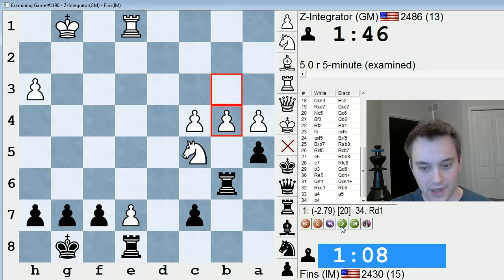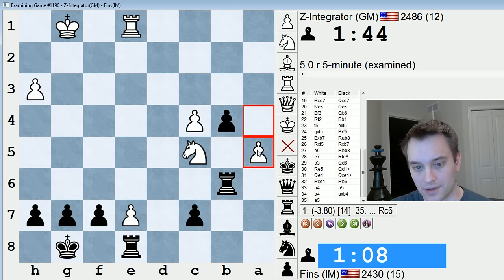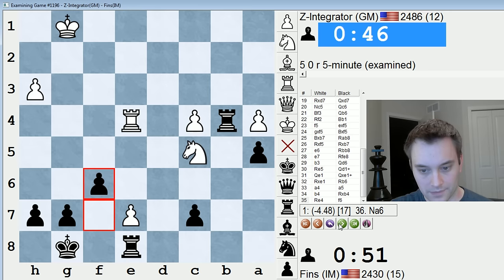Rd7 — hmm, this might be a better shot at least. Still losing for white, but at least they get one more passed pawn on the queenside. a4. I just took my time and played a5. I took with a rook — taking with a pawn is probably okay too, but I just didn't want to give them a passed pawn. I saw no reason not to take with a rook.